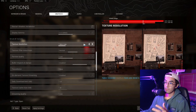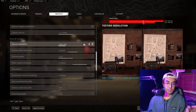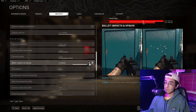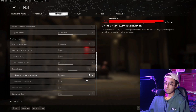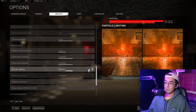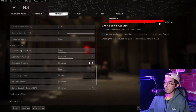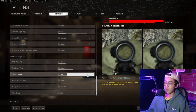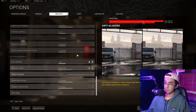For lower-tier PCs, set literally everything to Low. You don't want anything past Low, because higher VRAM usage causes more stuttering. Disable everything you can.